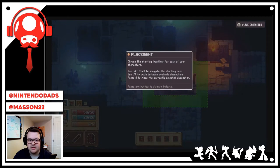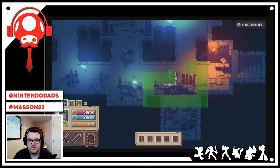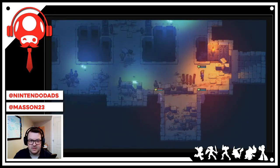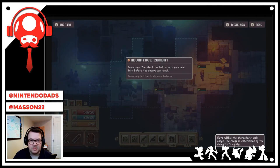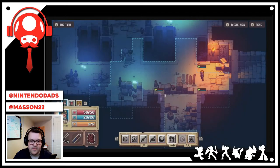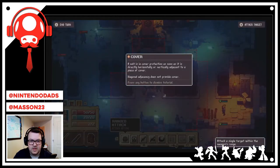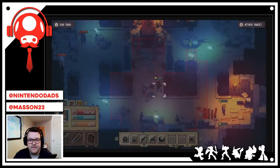Combat begins! I need to choose a starting location for each character. You start the battle with your own turn before the enemy can react. I place my characters and move the first one into a covered position — the cover system protects units from incoming fire.